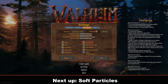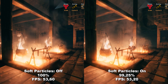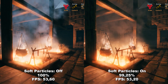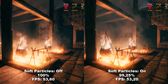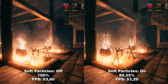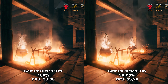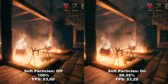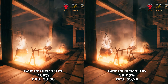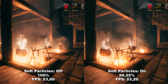Next up we have Soft Particles. Soft Particles helps soften up particles as they disappear — so as smoke or sparks from fire slowly disappear, they'll fade out instead of just popping out of existence, making it look more realistic and smooth. This has no impact on performance or really any quality impact either. I would recommend leaving this on since it doesn't affect performance, and it might affect quality in certain places I haven't tested.